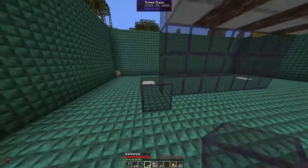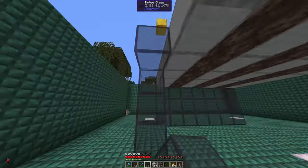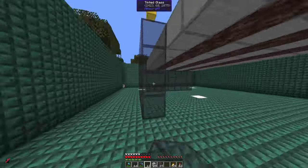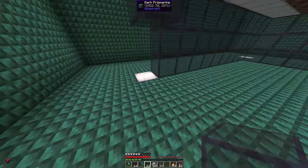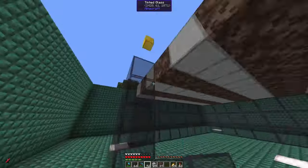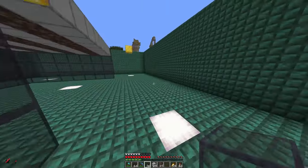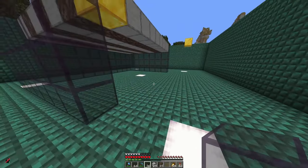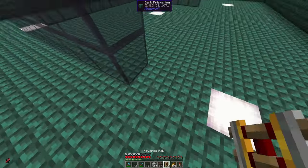If you build this lower then you will have to lower the AFK spot, because this is calculated exactly so the witches just won't despawn when they hit the floor here. You don't need to place blocks on the 9-block-long sides at the level of the spawning platforms because that's where the pistons go. But here on the side where we transport the witches, use rails.